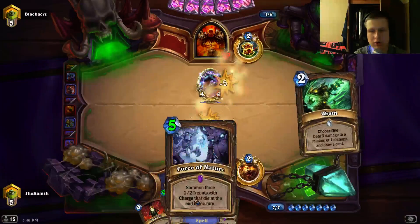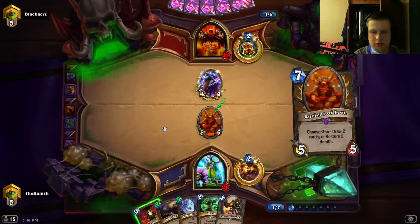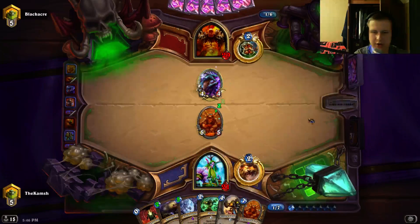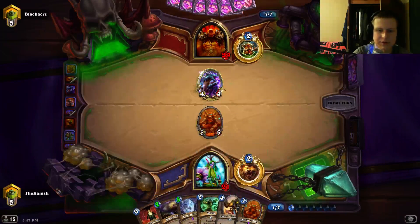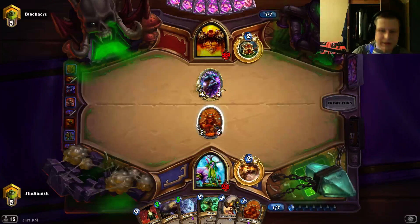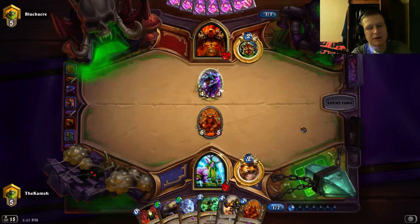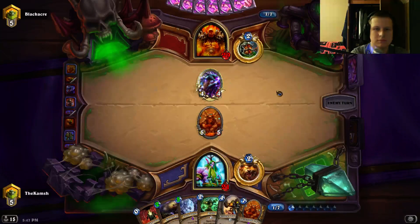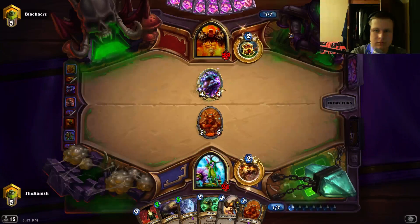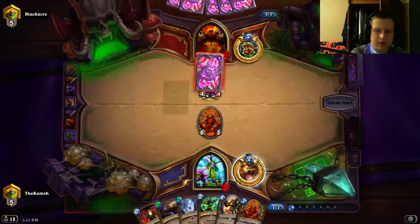Savage Roar without Force is pretty awful a lot of the time, but in conjunction with Force it's devastating. Not going to do anything here — just Lore again next turn. Lore gives you a 5/5 body and two cards, so it's a tremendous source of card advantage. Even though Druid doesn't have a hero power that draws cards and isn't playing other card-draw besides cycling, Lore is just such a powerful card advantage engine that even with Innervate and Wild Growth losses, you get the cards back.